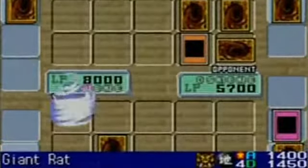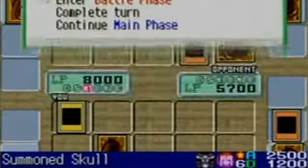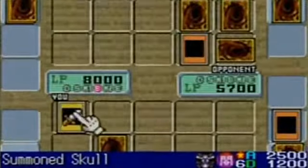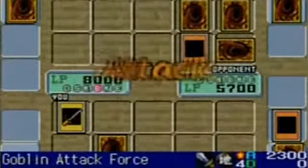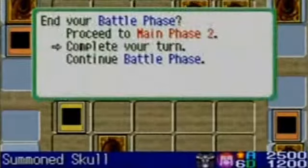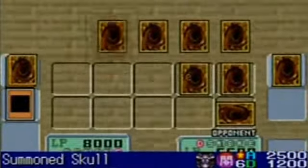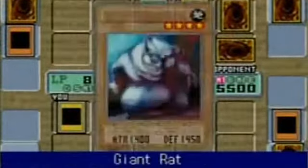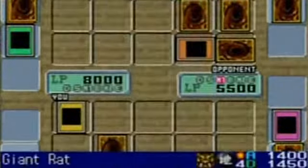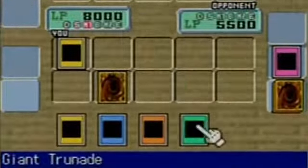Sacrifice Giant Rat. Right, now I have a more powerful monster than his. Basically, Goblin Attack Force works like... he attacks, and because his attack points are so high, once he attacks he goes into defense mode, because usually you shouldn't be able to summon a monster that strong in the first turn. Can you summon Giant Rat? I think he's just stacking monsters. But I've got Giant Trunade — just to make sure I'll get rid of all these cards.